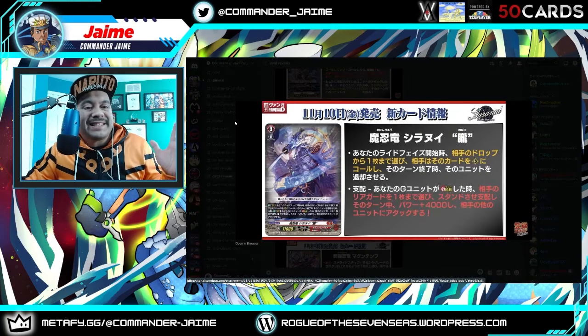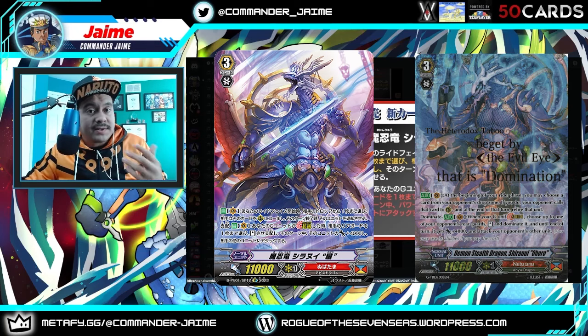Then Shirinuri Aboro is still the same Shirinuri Aboro. Ride face skill calls something from their drop onto their rear guard circle. The other is the break stride skill — on stride dominate, give something plus 4k, dominate it, and attack any other unit. You can attack rear guards or vanguards, totally up to you. What's also cool — if you're a Nubatama player with cards in premium, you can use those same cards. Especially if you did the History Collection alternate art, you can still play that too.